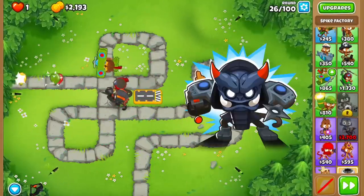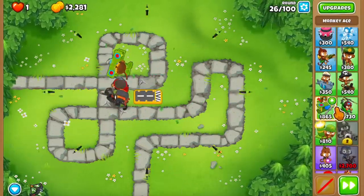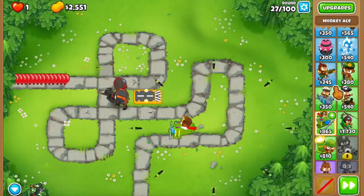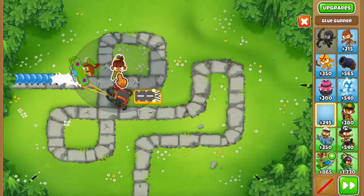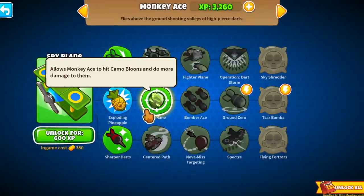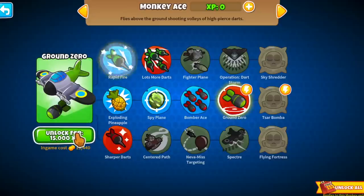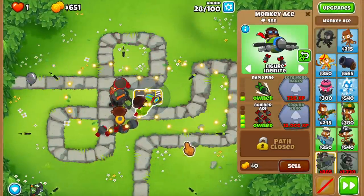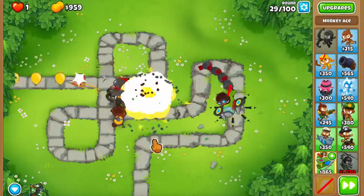I'm kind of realizing now that we don't have any lead popping power. So even though I was talking about the ODS, I feel like maybe I should go for the Millipath Ace. I also want to place the Glue. Let me unlock the Millipath Ace because we have lead bloons incoming. And look at that - it says 0 XP. Let's get the 1-3-0 and have it on Figure Infinite.